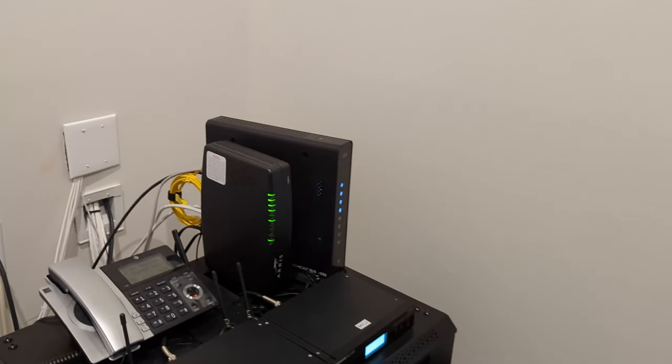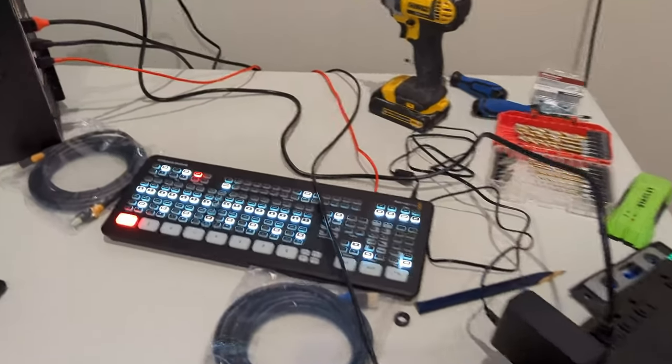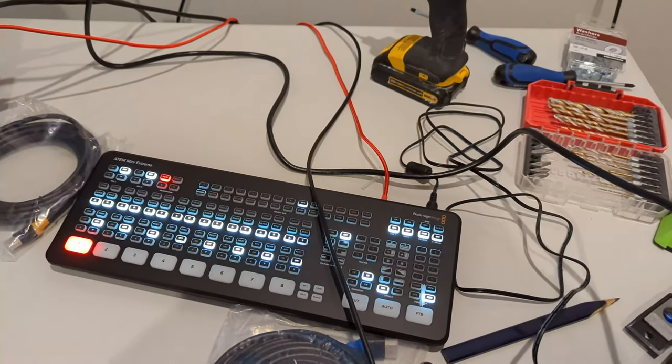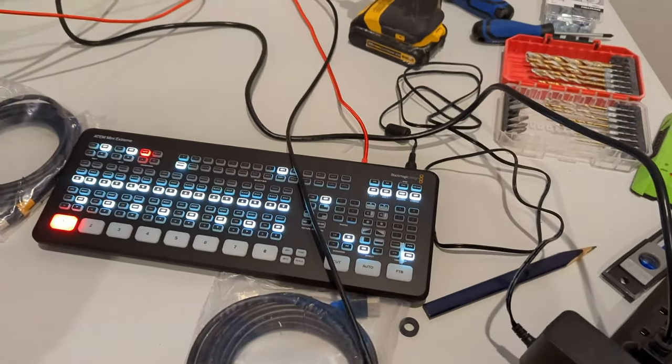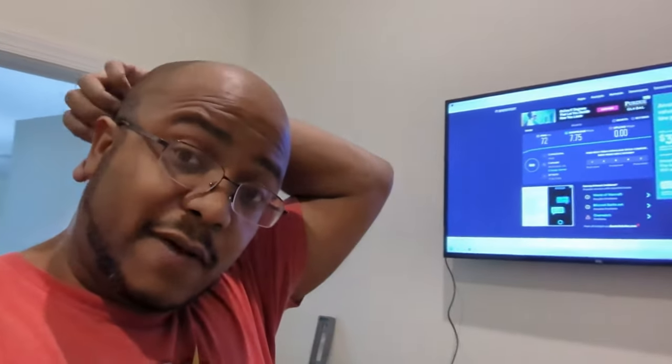I'm kind of at a standstill of what I can do now. I'm going to take the ATEM with me, try and update it, see if I can downgrade it then upgrade it again and see if that fixes it, or I'm going to have to return it to Amazon and get a replacement. I just got a call that the Leslie isolation box for Signs and Wonders was delivered, so we're going to head over there. What I'm going to do is install Chrome Remote Desktop on this so I can at least try and work on it when I get home.